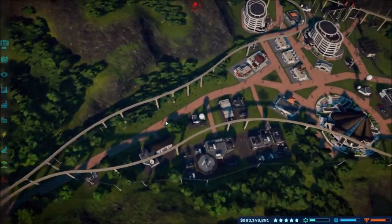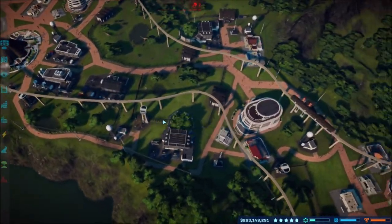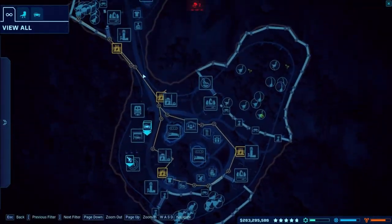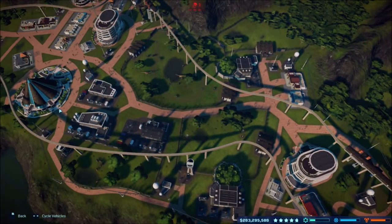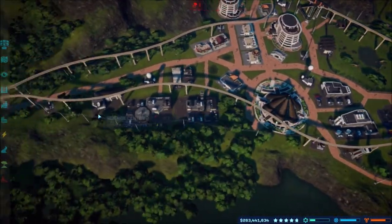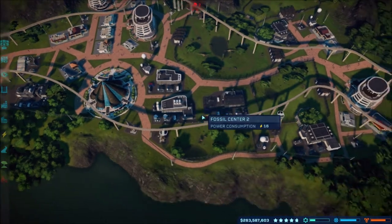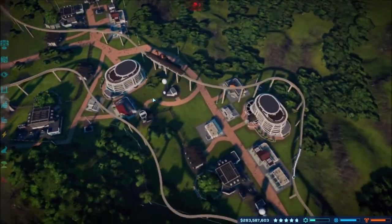What is up guys, Awesome Nerd Show here, back again playing Jurassic World Evolution, continuing on with our gameplay. I just wanted to finish up on the island here on Isla Takana because we are going to be moving on. I think everything is all fine and dandy as of right now, and I tried to find a way to work around the doors that keep opening on the fences.